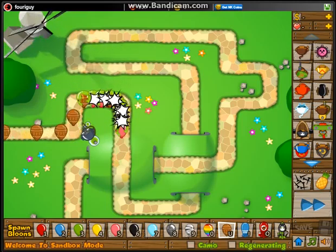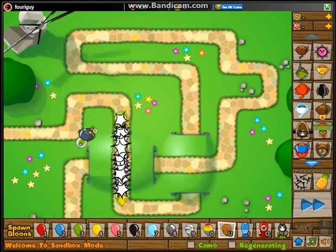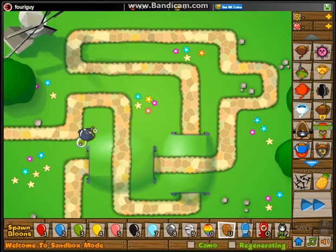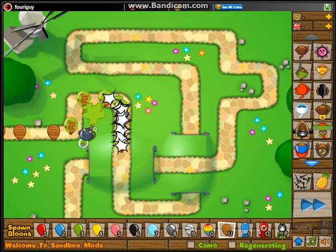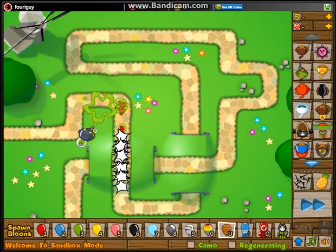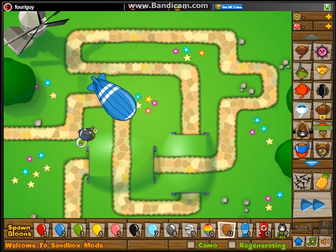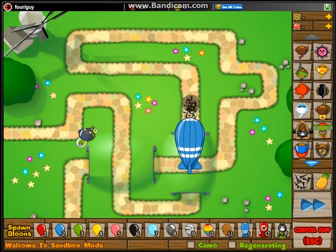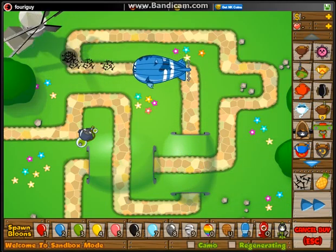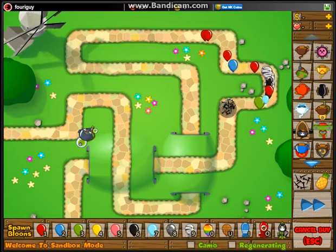I'll show you guys that again. Look how epic this guy is — not just for slowing them down, but for killing them. He might be better than a super monkey. But there is a downfall: he cannot shoot at the Moab-class balloons. Just a fair warning — don't only use him, because he won't be able to kill any of the blimps.